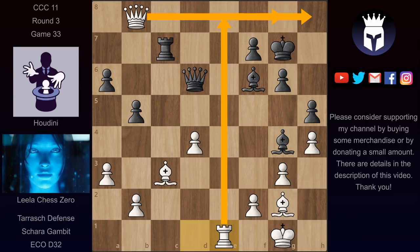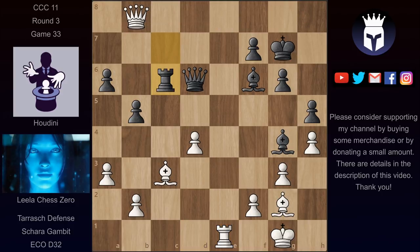So Houdini has to be careful. He played now rook c6, going for queen exchange. But as I mentioned, that's very good for Lila. We have queen takes, rook takes, and now rook e3.